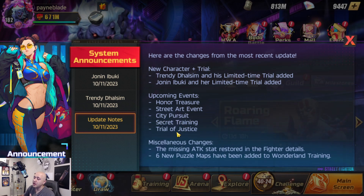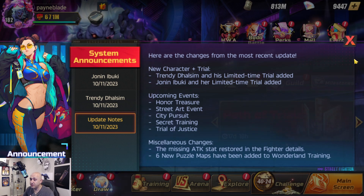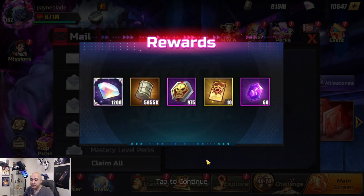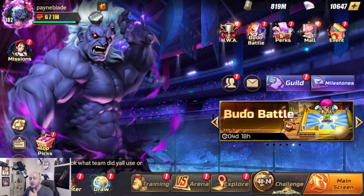Street Art will be coming out, City Pursuit, Secret Training, and Trial of Justice - nothing new there, these are all events we've had in the past. There is a missing stat for attack that has been restored in the fighter details - I personally never noticed it. Six new puzzles have been added to Wonderland Training, so if you go to the training you should be able to see that.